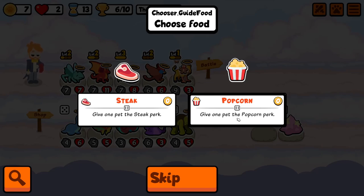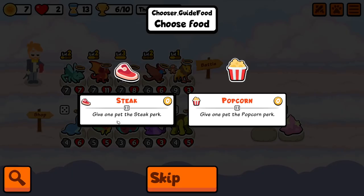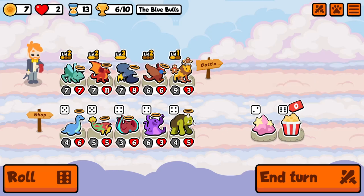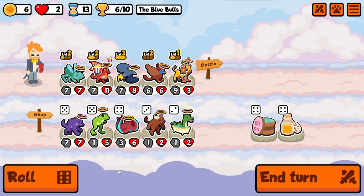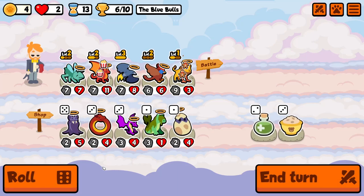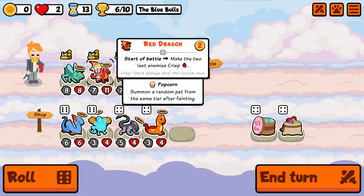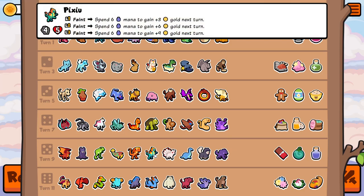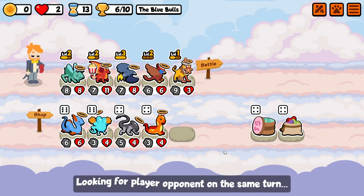Steak or Popcorn — what the hell is Popcorn? I don't know what Steak does either. I don't think that's going to help us, but what is this? Summon a random pet from the same tier after fainting. Popcorn Dragon! Tier five — what can you spawn? Another dragon, a vampire bat, and mana. Nothing particularly exciting, actually.